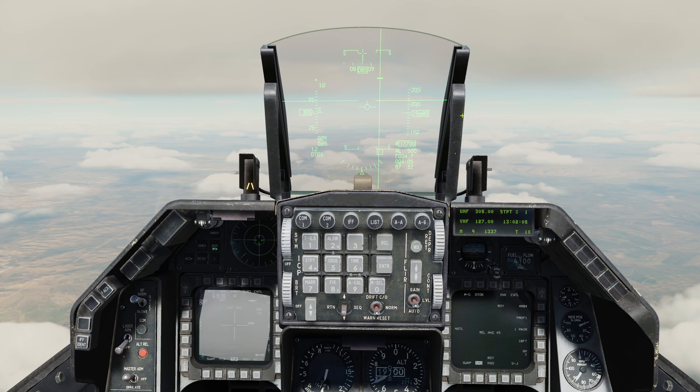The reason it's called Dive Toss is because you're usually going to employ this visually, so you need to be quite close to your target. You're normally going to be at altitude, dive towards your target, choose the target, and then level out and make the delivery. It's also possible to toss bomb using this mode, but I won't be covering that today because I've been unable to find enough information and documentation on exactly how that works. And if we go TMS aft, that puts the target designator back on the flight path marker.